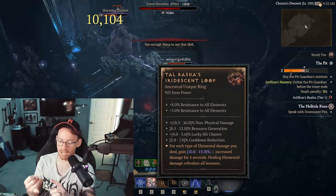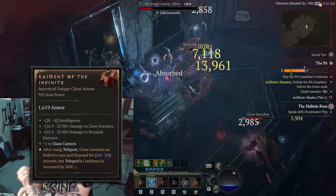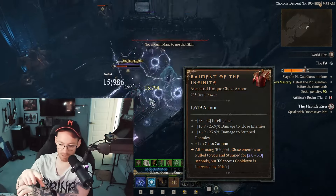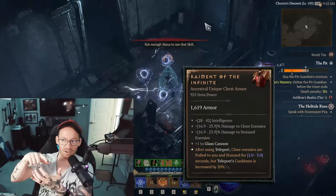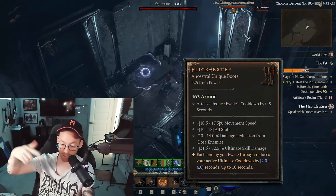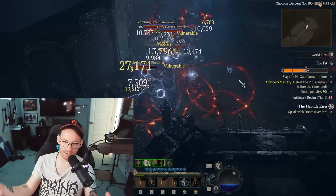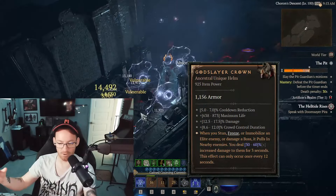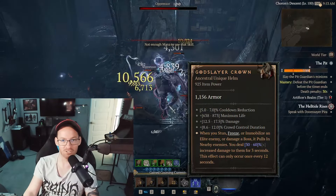For endgame gear, Talrasha's goes on every Sorcerer build — almost no explanation needed. Raiment of the Infinite is nearly integral, because every time you teleport you pull everything towards you, which then gets killed inside your Ball Lightning orbit. Flicker Step is a big one because it significantly lowers the cooldown on your Unstable Currents every time you evade through targets. And God Slayer does something similar to Raiment of the Infinite — hitting an Elite or boss pulls all nearby mobs into you, making you a lightning-based chainsaw of destruction.